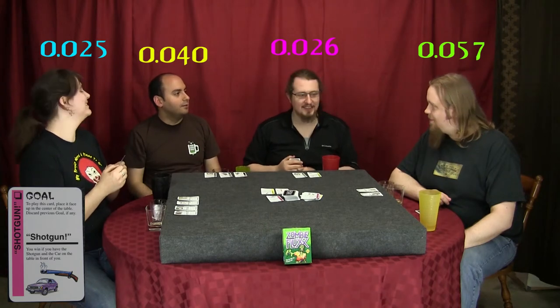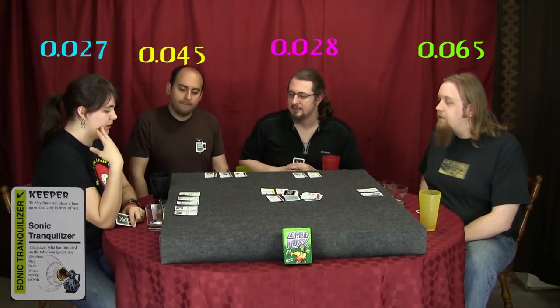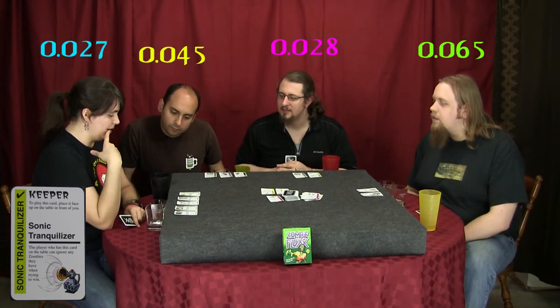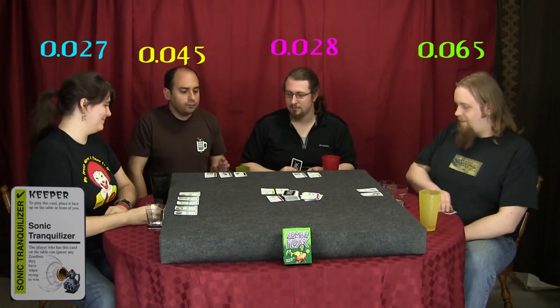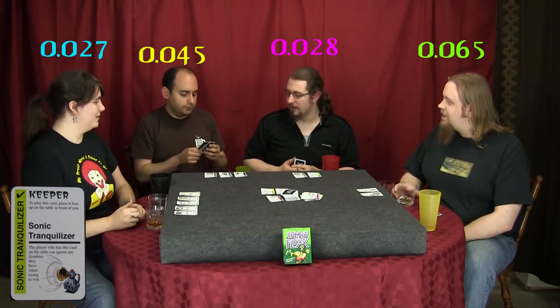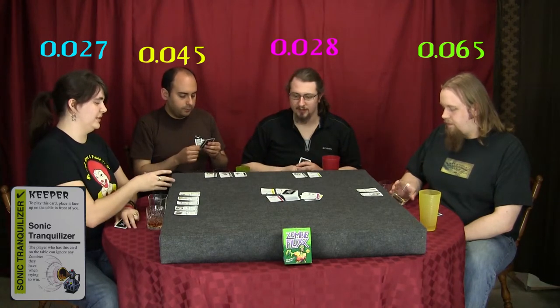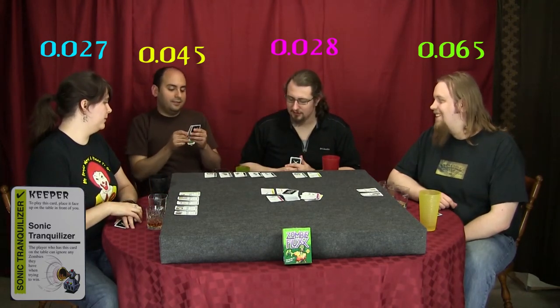This is the RIT table. Go tigers! I have a class ring and it was my ring finger — I graduated in 2009. The sonic tranquilizer — I can ignore the zombies. You can ignore all the zombies, but I can pick and choose which ones I want to ignore. It's mine! I have another single zombie, I have like another zombie, and now the postal guy — there you are.